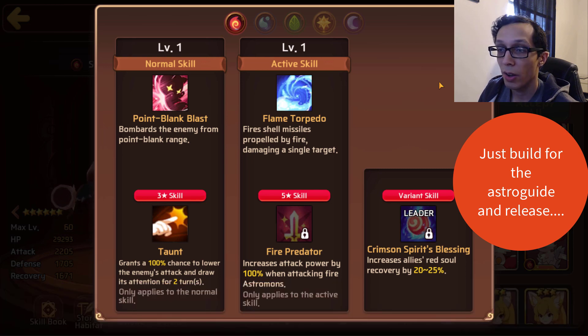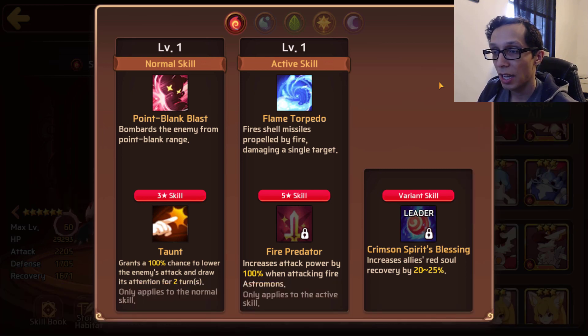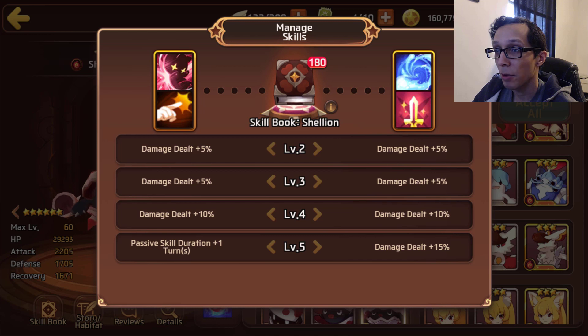Balance type — his attack and defense are not acceptable; they're kind of bad. I wish his defense were higher to justify the balance type classification, but I don't make the rules. His three-star skill is anemic taunt — 100% chance to lower the enemy's attack and draw attention for two turns. Absolutely trash; it's been outclassed by barb taunt and the infamous fearless taunt. Taunt just needs to be deleted from the game.